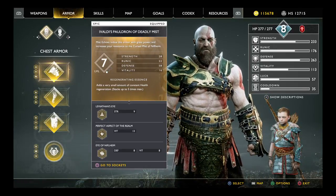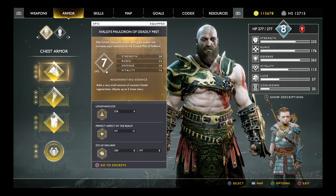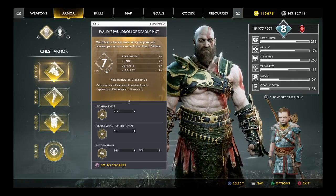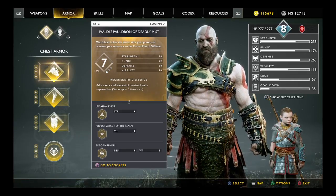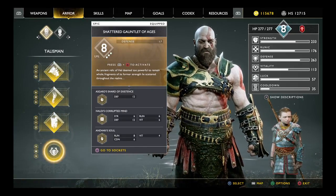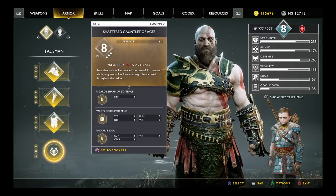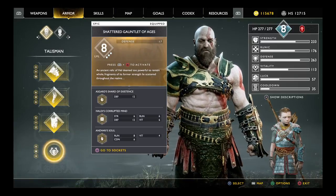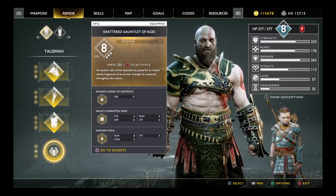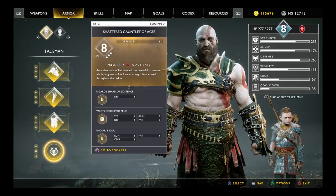You're going to perform one of the side missions, a favor for one of the dwarves, called the Family Business. In that mission you fight a Traveler, and the Traveler will drop a weapon called the Shattered Gauntlet of Ages. Its description reads: 'An ancient relic of hell, deemed too powerful to remain whole — fragments of its former strength lie scattered throughout the realms.' That's a clear shout-out to the Infinity Gauntlet.